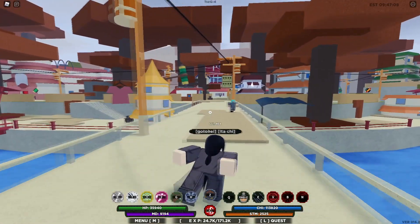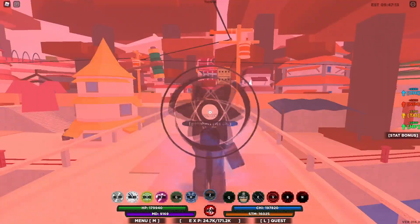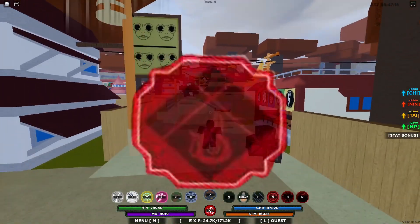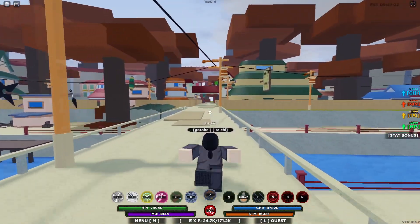Now let's get into the video. In this video I'm gonna be starting all the locations from the ramen shop in that village. For instance, we are in the Ember Village, so we will be starting from the ramen shop in the Ember Village. Now let's go to the location of the Ember Faith Spirit — you just go straight from this bridge right here.